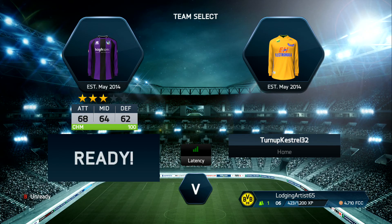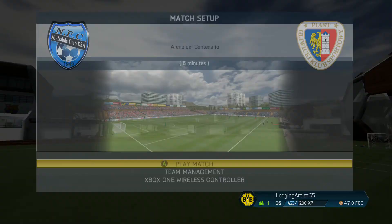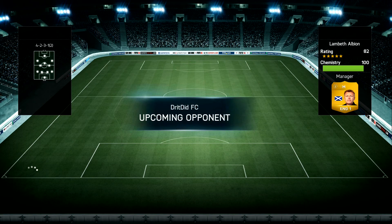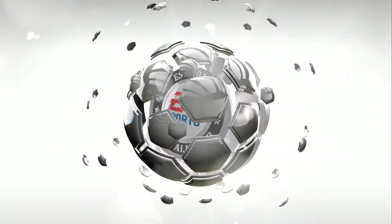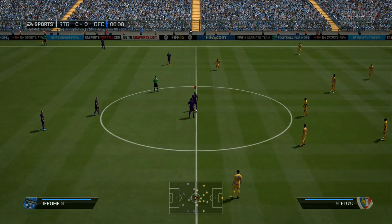We're in our purple and black kit. Let's see what team he's got — hopefully nothing decent. Oh, it's another 82 rated team. Eto'o, Lennon, Scherler, Fellaini, and Ramirez. That's not a bad team to be honest. Ramirez is really overpowered on this game as well. Kickoff is here.